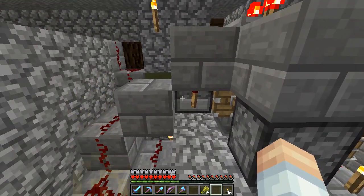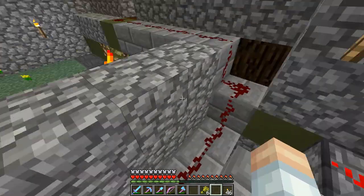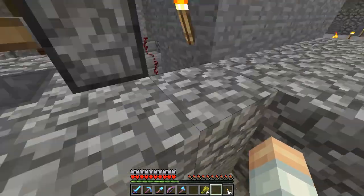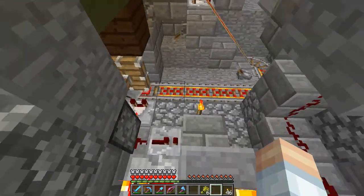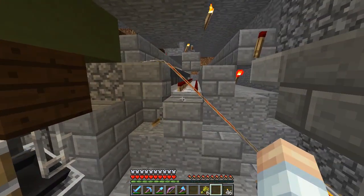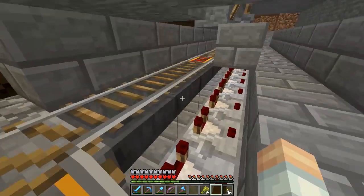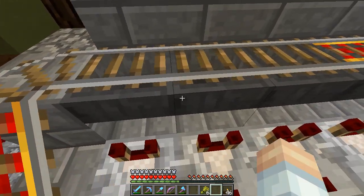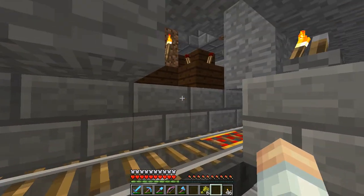Right here is the burnout torch for the cocoa bean farm. Behind the scenes it's a little different from Mumbo Jumbo's design — he just filled the dispensers individually. I like a little more automation, so I've done some here. The hoppers all go into the backs of those dispensers, and there are comparators coming out the back of each one.